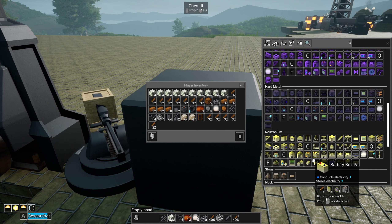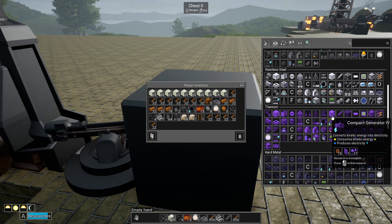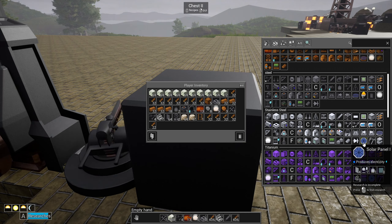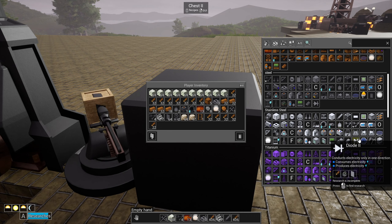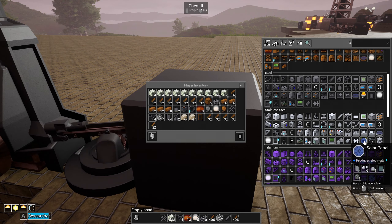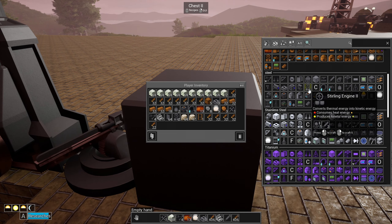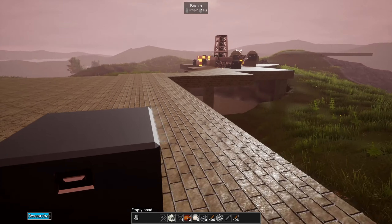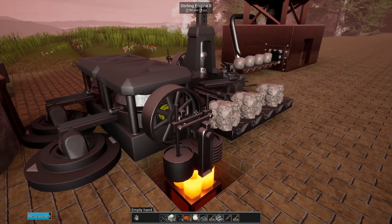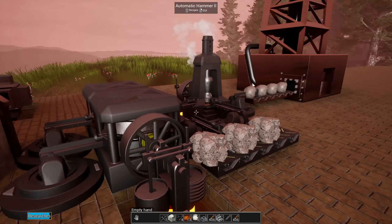New types of machines also become available as you move through the different materials. For example, I can see there's a solar panel here that becomes available once I enter the stainless steel age and unlock that technology - I'll get the ability to build solar panels and generate energy that way. It looks like I'll get a pump jack for the first time too, which doesn't appear in the steel age. So there's lots to research and lots to do - the machines look awesome. This is a steel version of the sterling engine; we saw the copper one was a little more shiny.